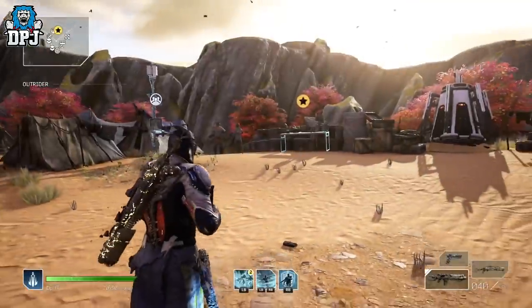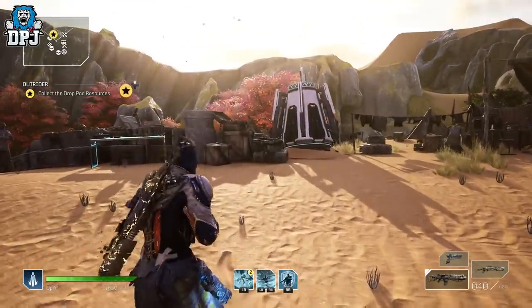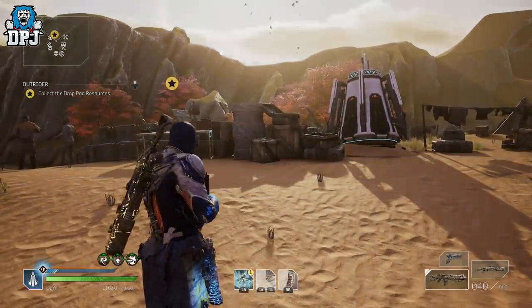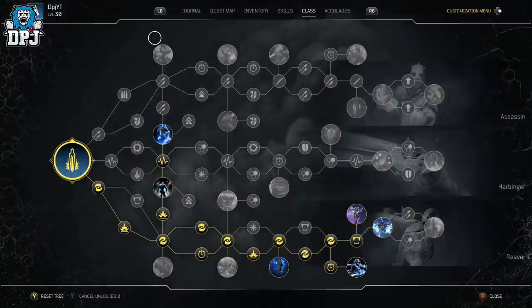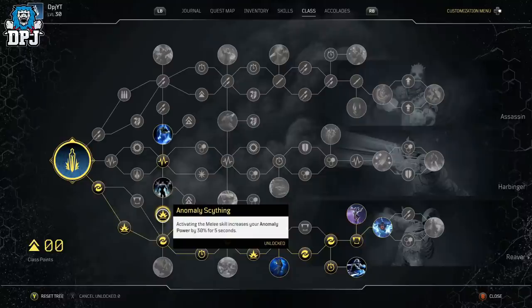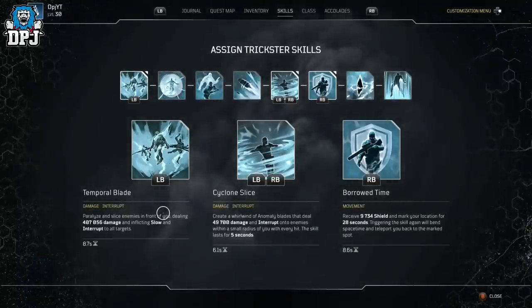Let me quickly demonstrate how high this can go. This is also about my melee which increases my anomaly power - if I use temporal blade you'll see it goes up to 473k. On my skill tree I have a node: activating your melee skill increases your anomaly power by 30% for five seconds - so an additional 30% on top. You'll see footage of this build in action in a couple of minutes and you'll see how brutal it can be.